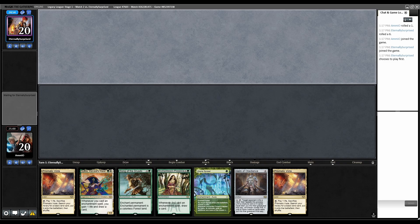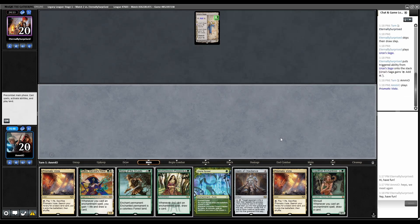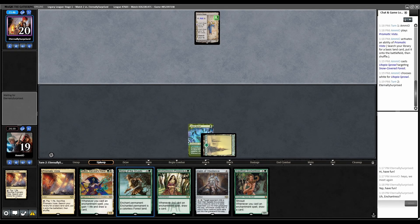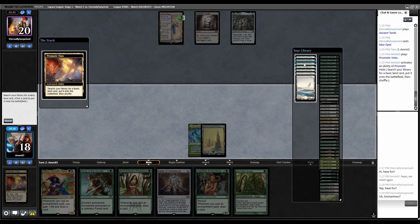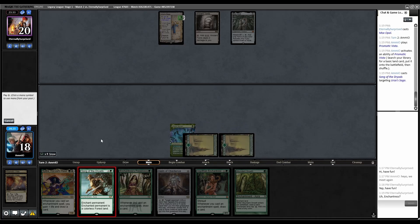Round 2 on the draw, we have turn one Utopia Sprawl, turn two enchantress effect. Opponent is on the 8-Cast deck. They have Prismatic Vista, fetch, Vault of Whispers, Mox Opal. I could Song of the Dryads the Urza's Saga, probably the correct move. Grab another green source and Song it - they still make a Construct but not two. We're too slow to beat that anyway.